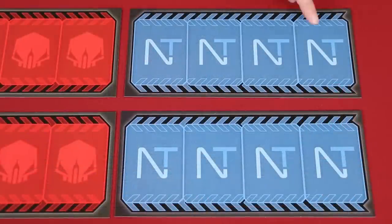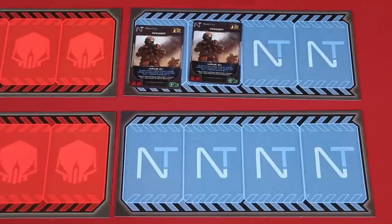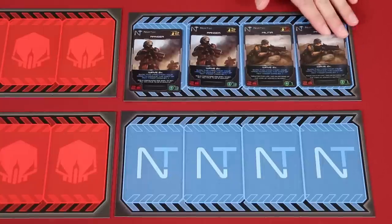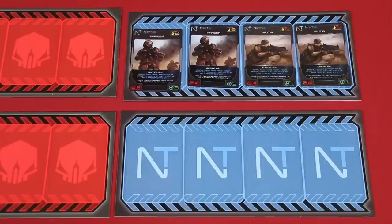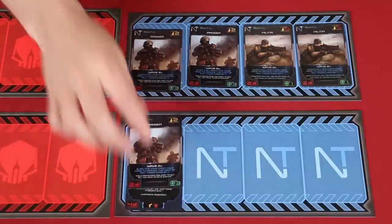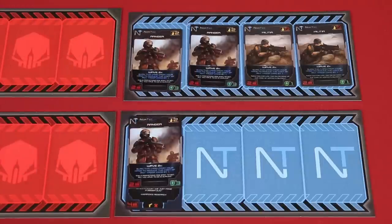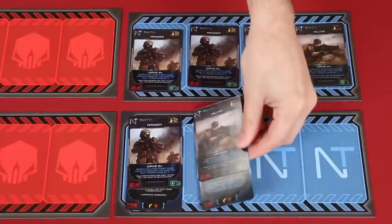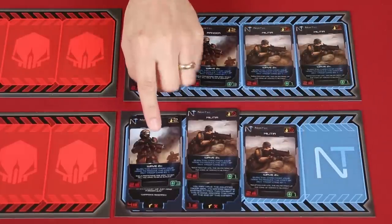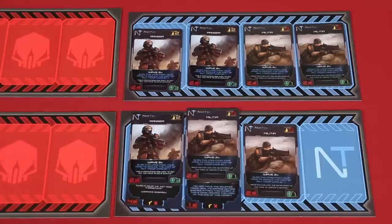We've decided the top lane is going to be Luke's and the bottom will be mine. Luke, go ahead and deploy first. He's putting in two Rangers and two Militia — though Luke seems to have trouble saying Militia, so he's taken to calling them Milkshakes. He also has a Booster Injection in hand, but it's an instant, so that will come out during gameplay. I'm going to deploy a Ranger equipped with this Rocket Launcher at the front of my lane.